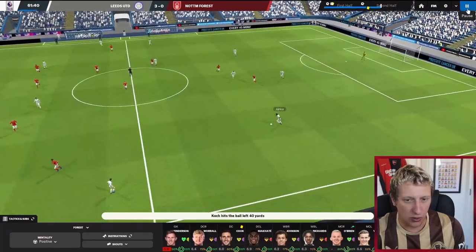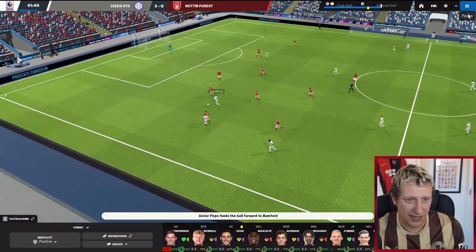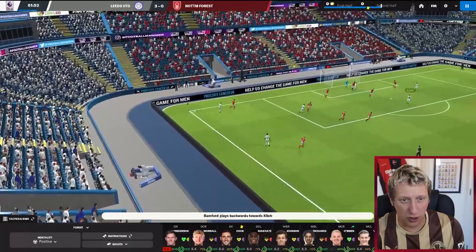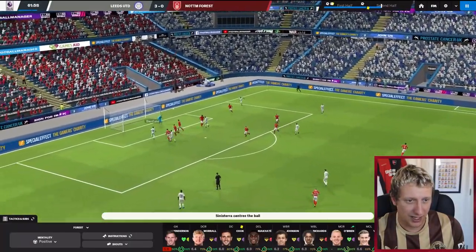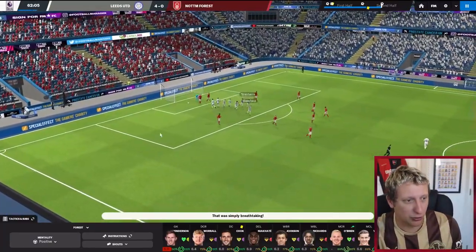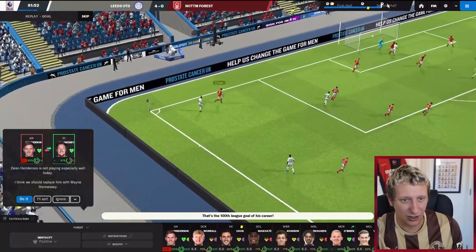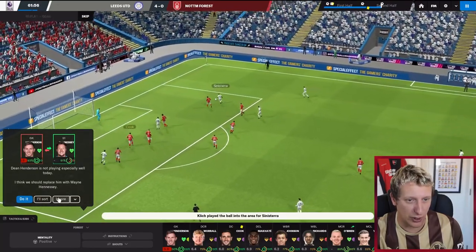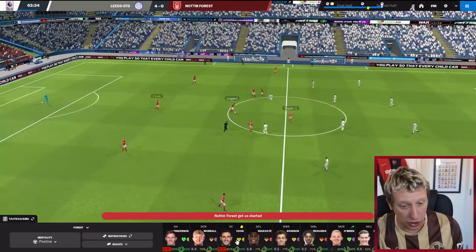Is this going to get ugly? Patrick Banford down the left-hand side — not doing much to stop the cross there, are we? Sinistra, Banford — four nil! Why are we not trying to stop crosses? Why are we allowing someone just to dribble around us to put a ball in the box? They're asking me to sub my goalkeeper as well — brilliant. We're four nil down.